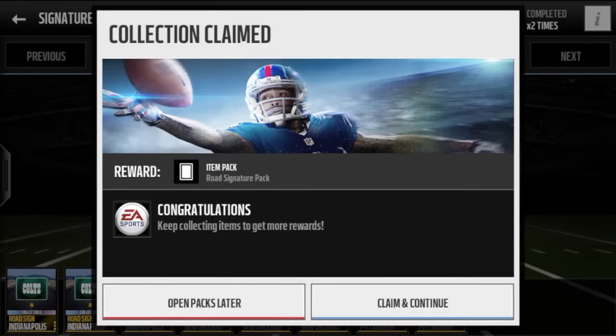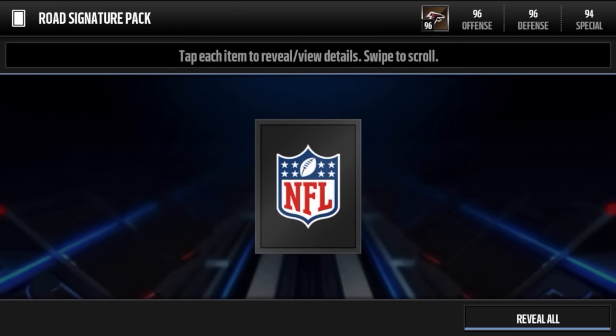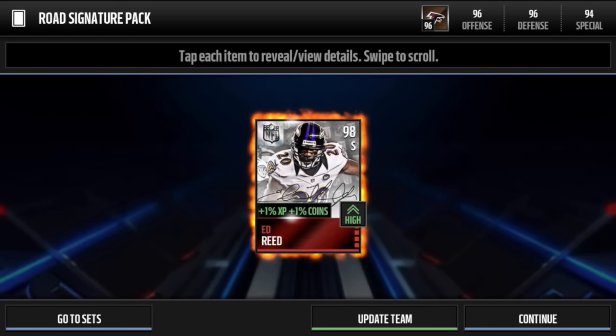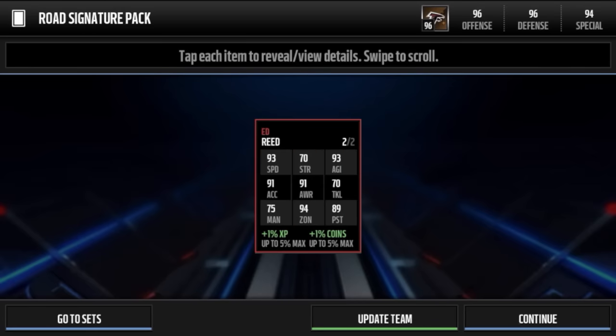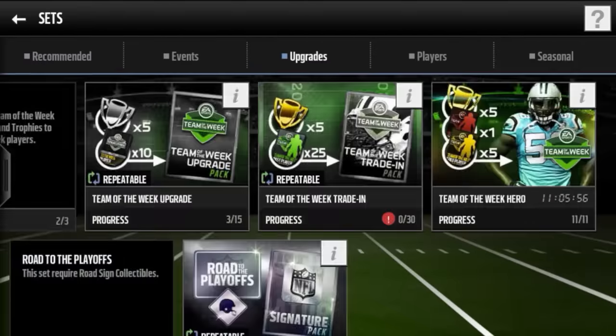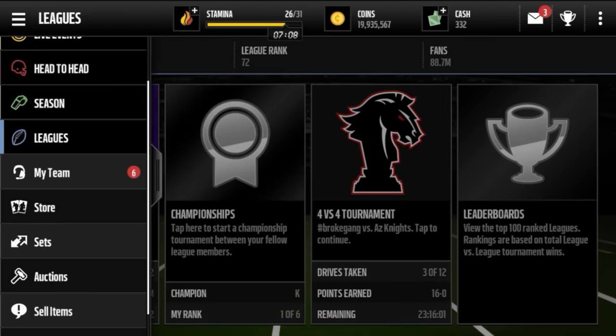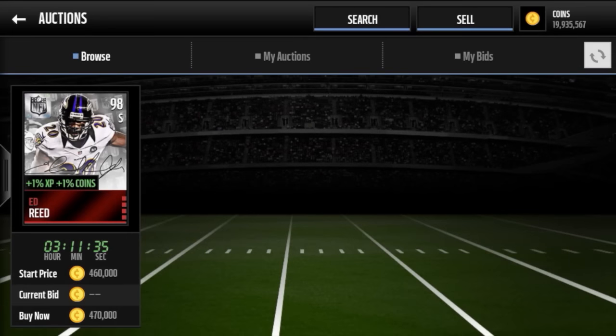We're back for the set one more time. I'm looking for Ed Reed and Tony Gonzalez - if I can get either one of those, that's a successful pack opening. And we get an Ed Reed - holy crap, Ed freaking Reed! Just pulled Ed Reed! Oh boys, let's go - Ed Reed is going for four hundred and something K. Wow, that is a freaking good pull right there.